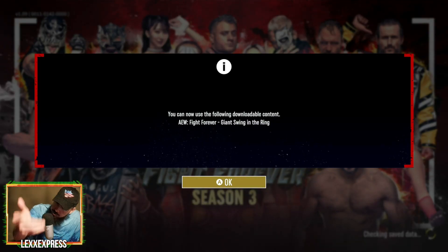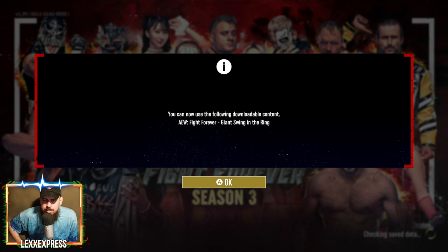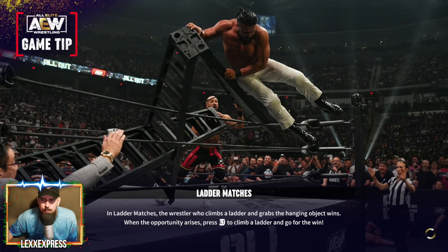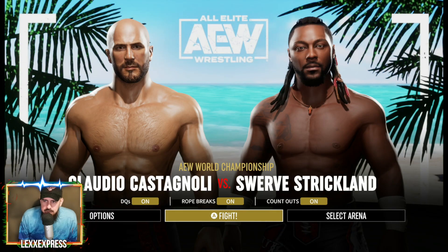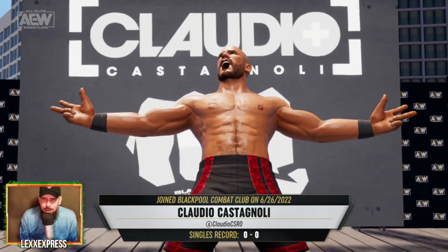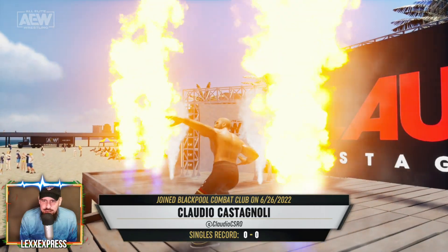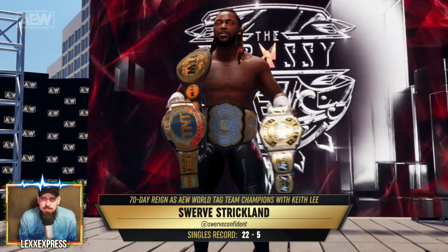As soon as we log in it says Giant Swing in the Ring has been downloaded and we can now use the following downloadable content. Look at him right there with the ladder match game tip, including Andrade who's no longer there. I'm ready to roll — Claudio Castagnoli versus Swerve Strickland, AEW World Championship match at the beach. Looking nice, looking fresh — the Swiss Superman! And look at Swerve Strickland, dripped in gold.